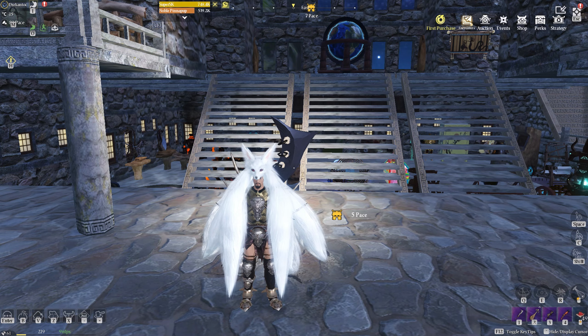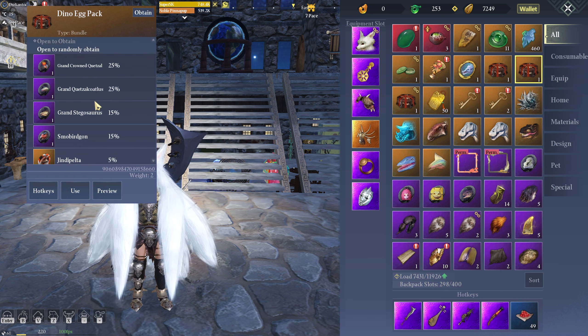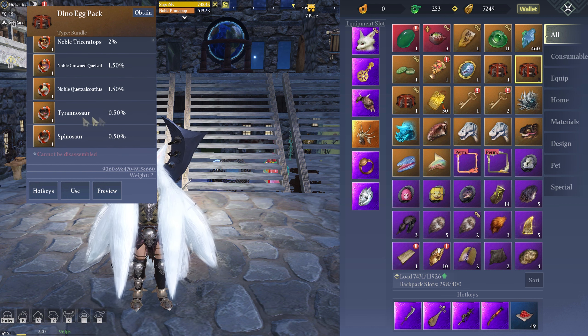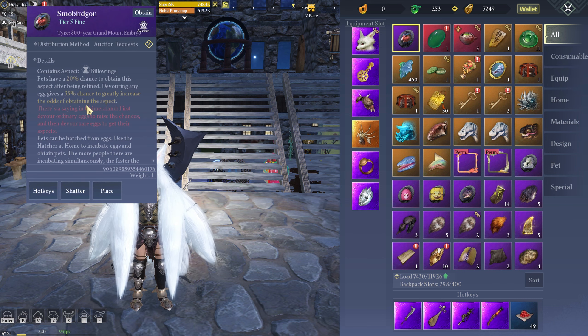Guys, I got something to open - I was waiting for you because it might be something epic, but you know me, it's gonna be crap. I got a dino egg pack, so 100% it's gonna give me one of the crappy ones. I'll take a T-Rex please... here we go guys... hey, that's okay, I don't mind that.